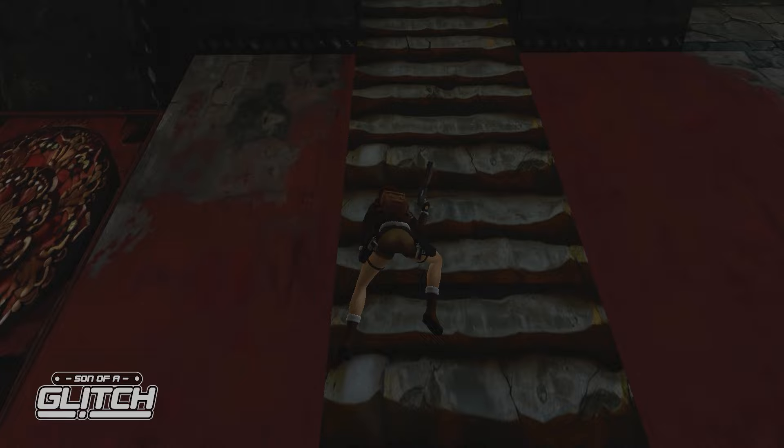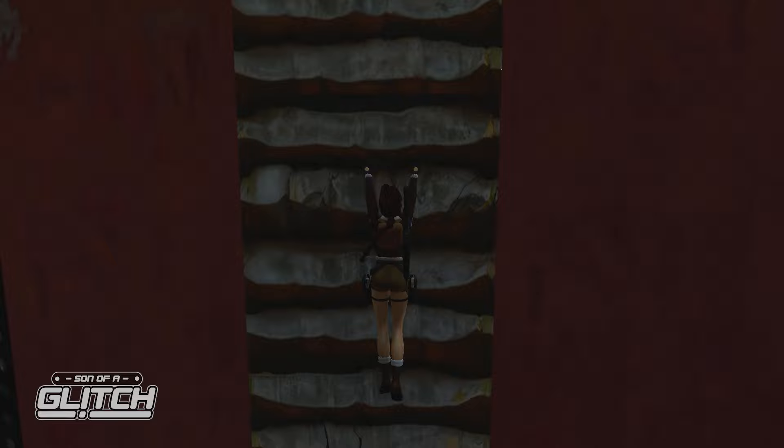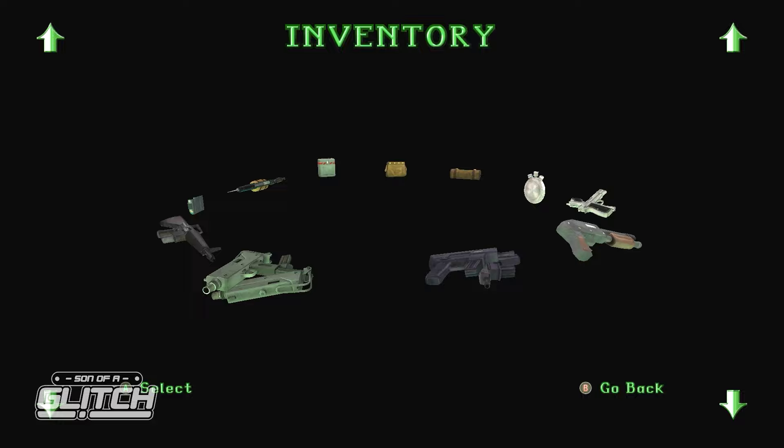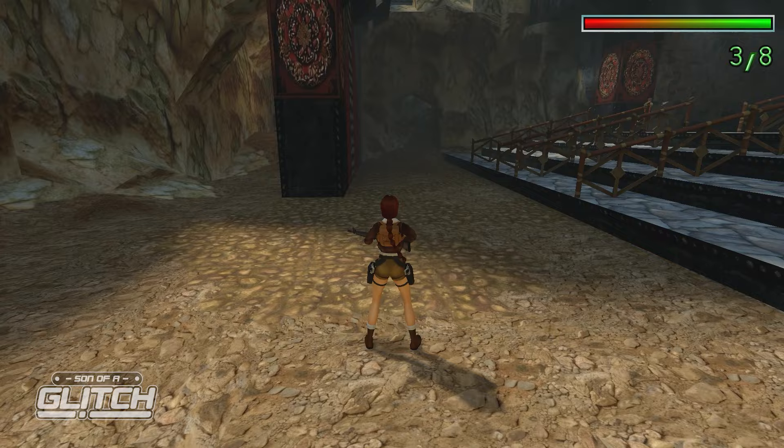Specifically when you climb a ledge with the fancy gymnastics. With a two-handed weapon like the Harpoon, M16, or Grenade Launcher, you can actually combine weapons together. Jump onto the ladder, climb it, press jump and equip at the same time, and as Lara pulls out the weapon, release action and immediately go into the inventory to choose another two-handed weapon. If you've done this right, you'll see the ammo counter has changed to whichever weapon you swapped to, but Lara will be holding the gun you began the setup with. You can also do this with the flare and harpoon.